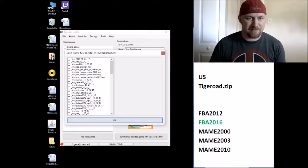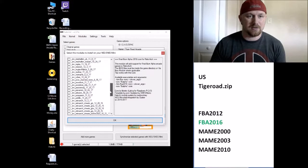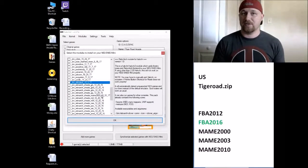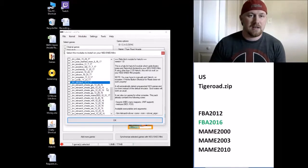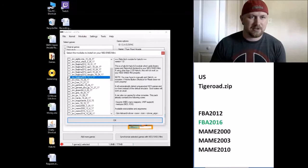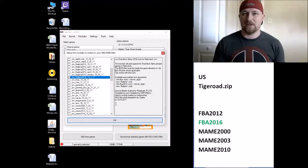So what we want is FBA 2016 here. Also, make sure you have this Retroarch module installed — if it is not installed, these games will not work. So once you have those selected, you're going to click the box next to it. Make sure it's checked. You're going to click OK here at the bottom.